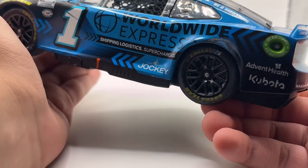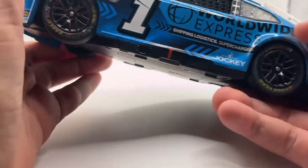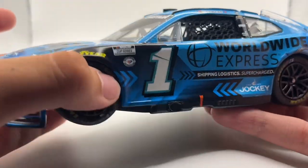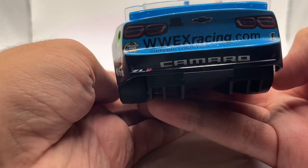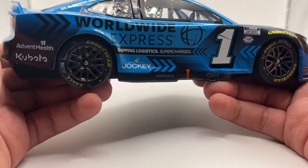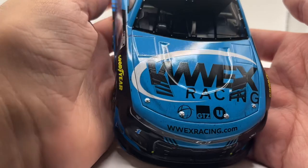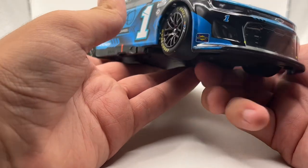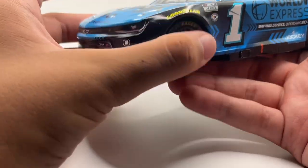The other thing we should check is the damage. I would assume this is from Blaney right here. Then you have tire wear on here as well, which is a really cool factor on this car with the tire wear and everything on the lettering. Back here, there's nothing on the bumper — I'm surprised, considering he was with Blaney. Not much other than just a little bit of dust on this side, and then some rubber and dirt buildup on the hood and the front end as well.